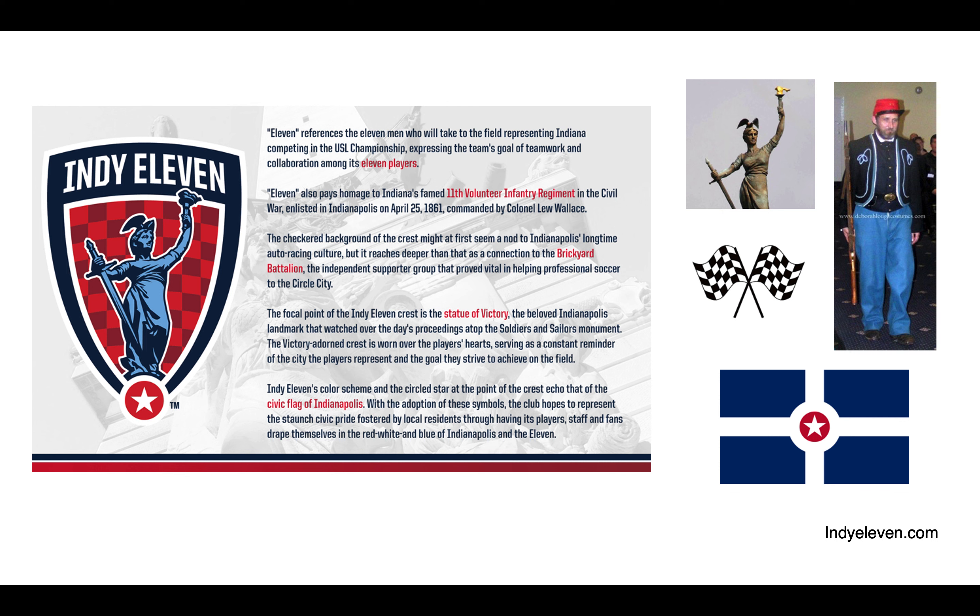With Indy 11, we have a logo that references the victory statue atop the Soldiers and Sailors Monument, a checkerboard pattern reflecting the city's racing heritage, a star referencing the star in the city's flag — the famous Circle City flag — and a color scheme reflecting a former Indiana regiment that served in the Civil War. The city flag has a clear portion of the identity in the herald, showing interesting exchange between sports teams and their city flags, sometimes reflected in city-edition uniforms in the NBA, NHL, or MLB.